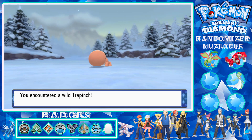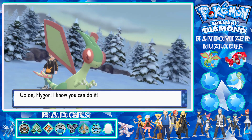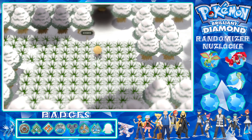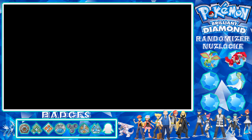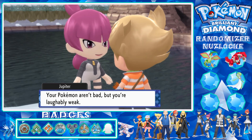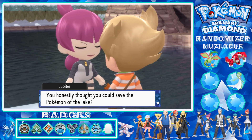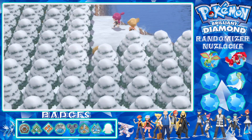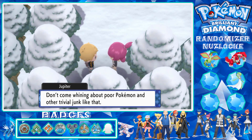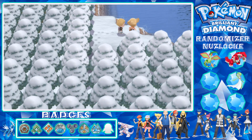The lake is not blocked by grunts now, so that is good. There's a Trapinch - that's kind of dupes because I've got a Flygon already. Lake Acuity is the next part. Max is here, our rival, along with Jupiter. She's going back to the headquarters in Veilstone, so that is probably our next stop. They say don't waste your time coming to their headquarters - but that's exactly where we're supposed to go.